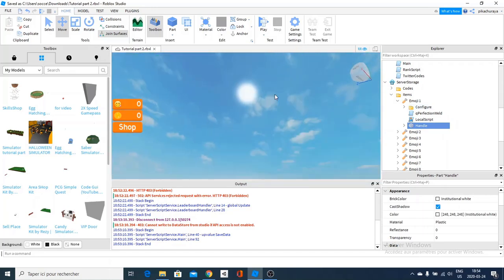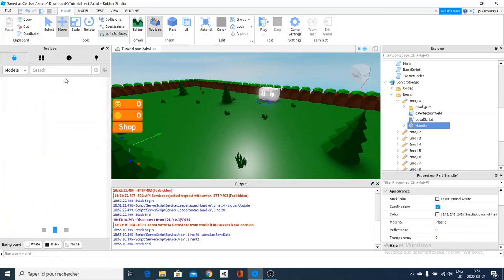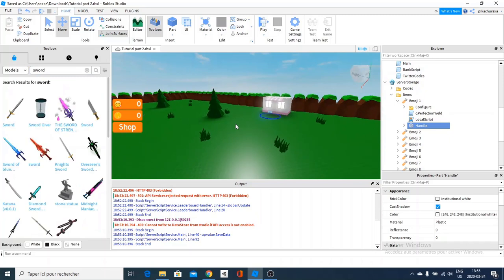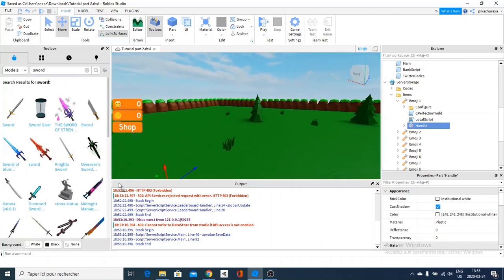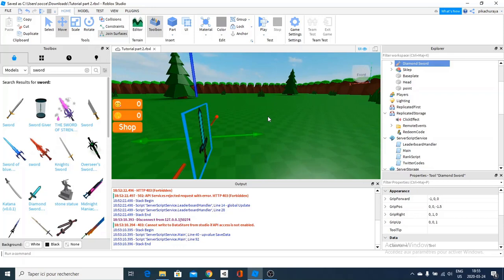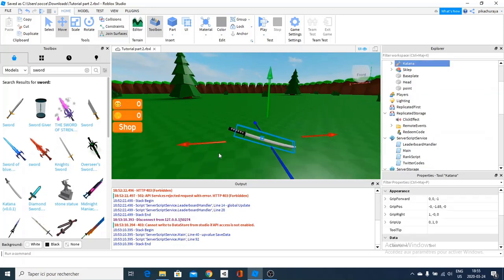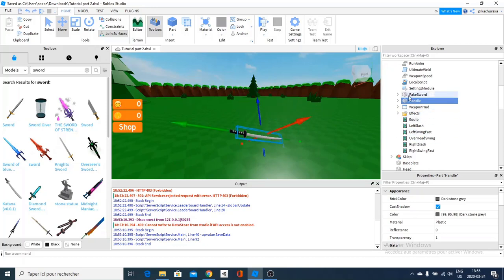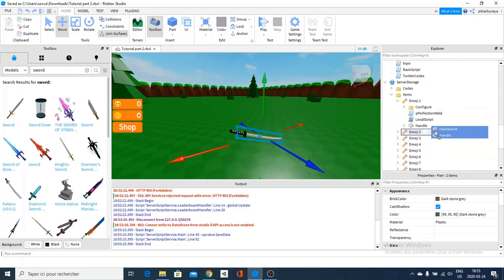To change the items themselves, you go into Server Storage Items. You find the first emoji, which is going to be this one, and you can change it. So, for example, I want to change this emoji simulator to something else. I go over and search for sword, and I can make this a sword simulator. Let's bring up this katana — it looks pretty cool.